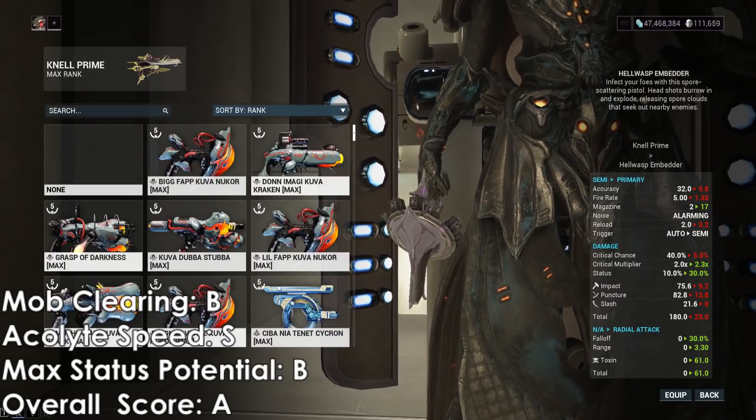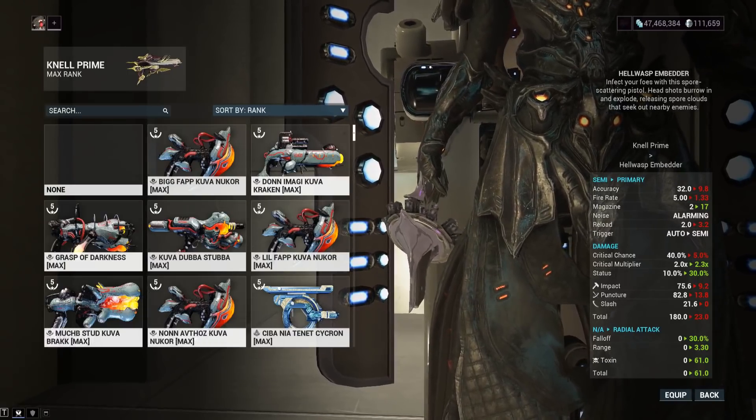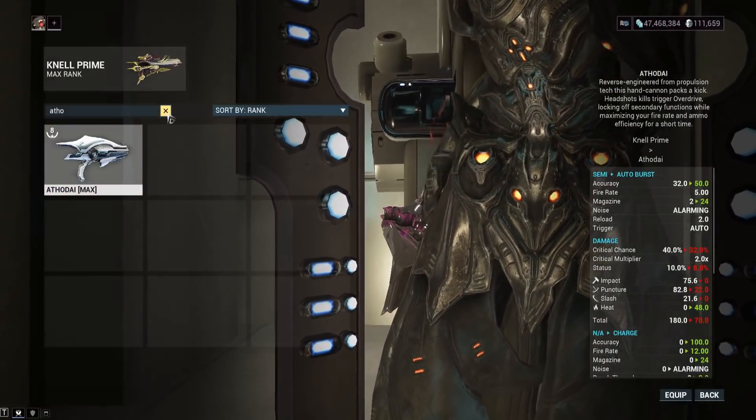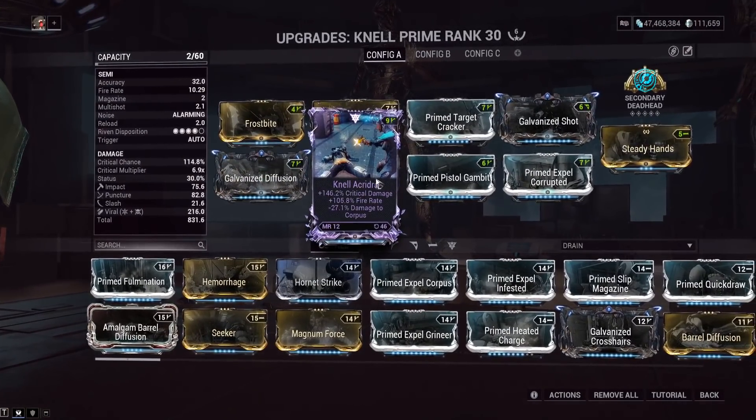So yeah guys, it's very, very powerful. I highly recommend getting it. The Rivens might get nerfed down, but certain weapons like the Athadai had Bug Dispo when it came out and never actually ended up getting nerfed. So maybe they'll forget about the Athadai treatment and we'll have crazy Nell Rivens until some random day. As far as God roll stats, your go-to crit stuff - fire rate is actually very valuable on here because of that infinite ammo. The minus zoom could be okay. Maybe minus puncture or minus impact could potentially be decent as well. Either way guys, hope you found this a helpful video. I'll see you tomorrow for another one. Thanks for all the support guys. Take it easy. Peace.